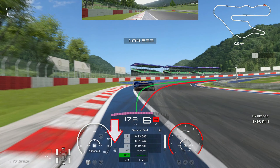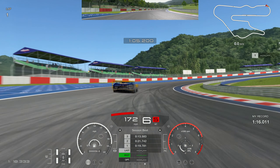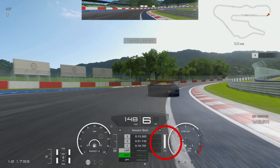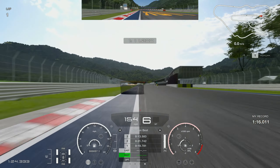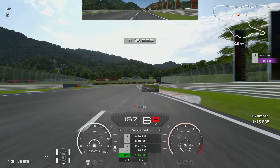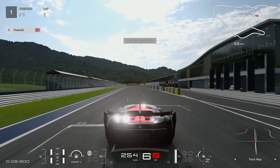Into the final corner I give it just the tiniest dab of brake — not proper braking, just a dab to get the rotation. I go for a tight line rather than going wide like the ghost. As long as you lift off the throttle before the end of the curb and then back on the throttle as soon as your right-hand tire touches the curb, that tight line can work very well. I didn't quite nail that last corner and lost about a tenth, but we still crossed the line for a 1:15.835.